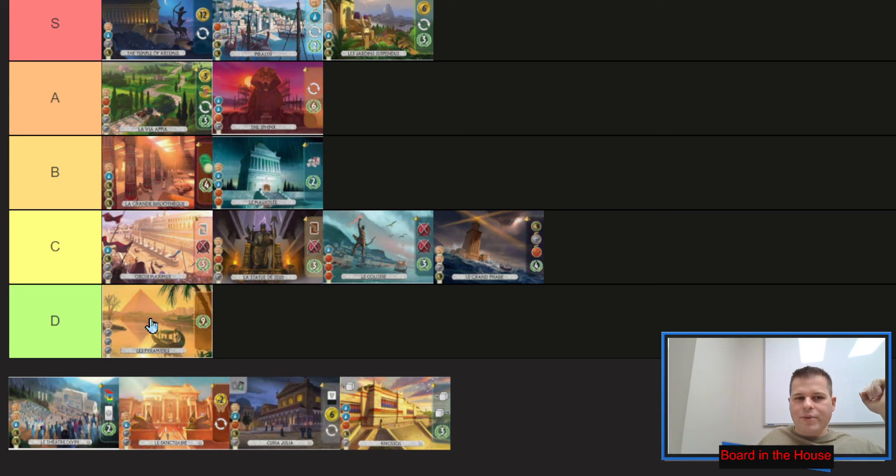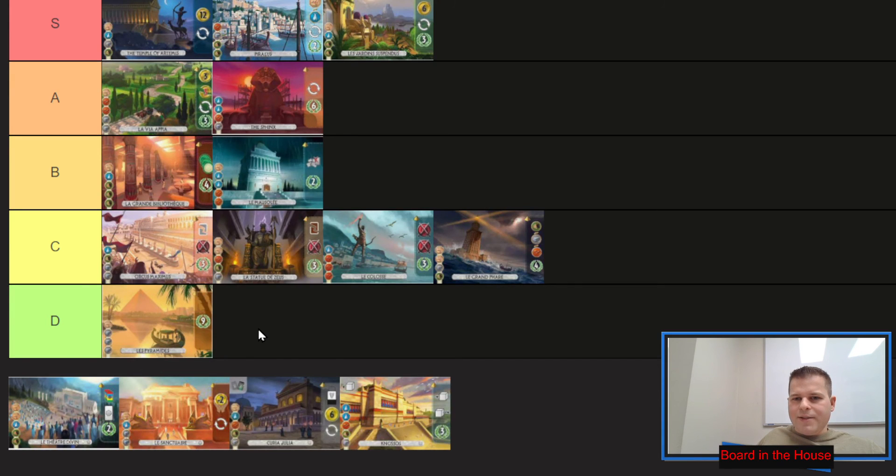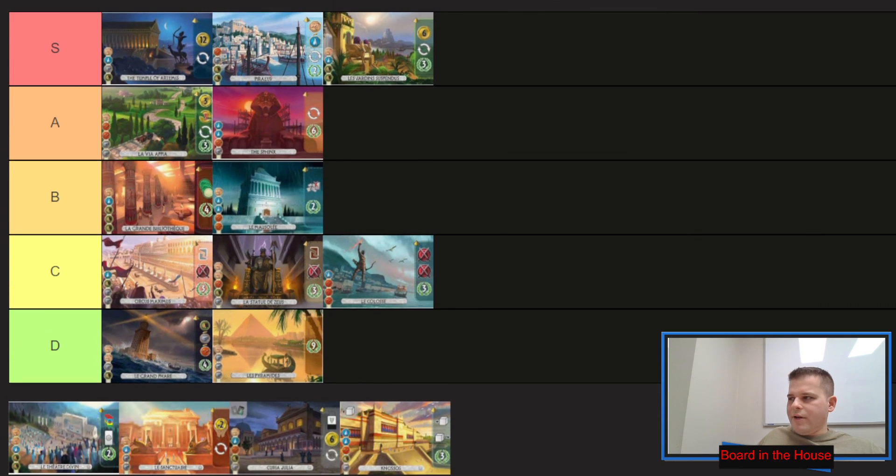It's very rare that building the Pyramids is critical. You may win by eight points because you built it, but you could have gotten that from a different card. These wonders have game-changing abilities that cards themselves cannot give you. That's why I'll put the Pyramids and Great Lighthouse down in D-tier — they're about card-level value. The military and destroy wonders become a little better than cards and sit at C-tier, since the shields compound in value.